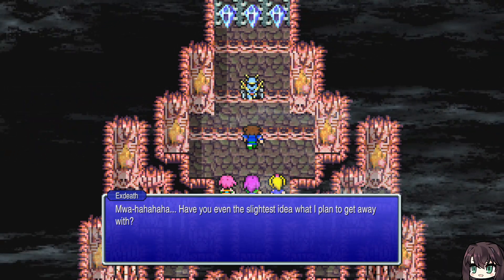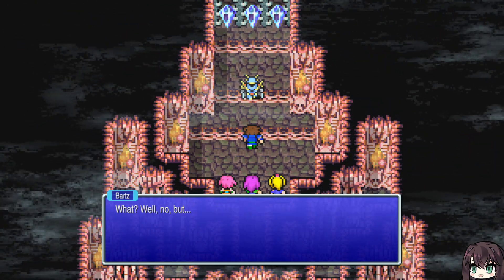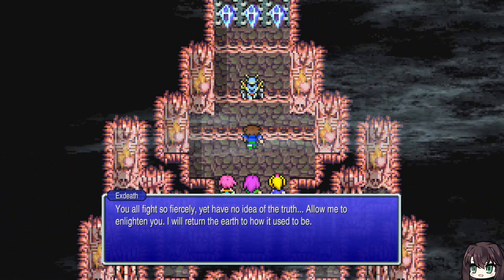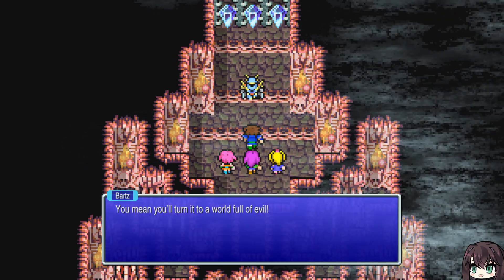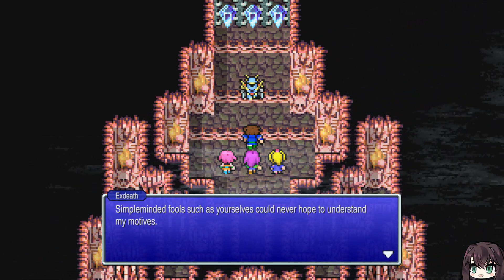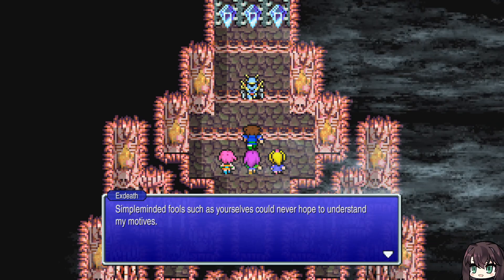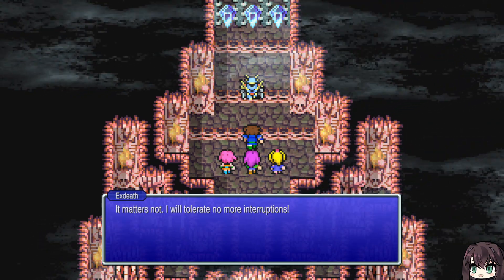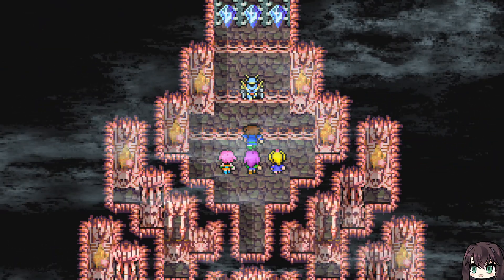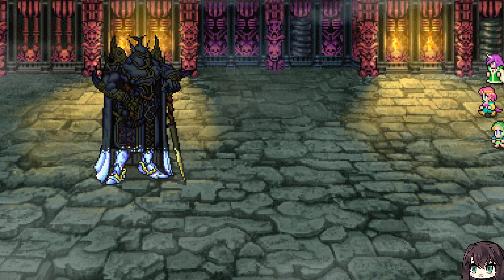FF5 in a nutshell: we're here to stop you, but why? I don't even know what I'm doing. Junk calls as usual — I will not tolerate any more interruptions. Enough with these stupid pointless phone calls, let's go.